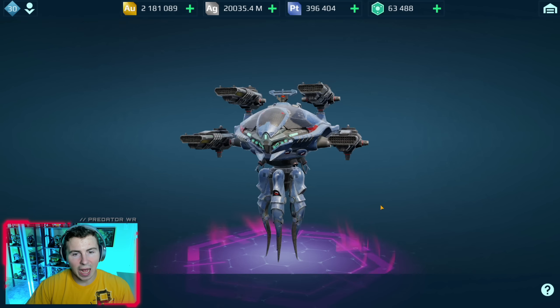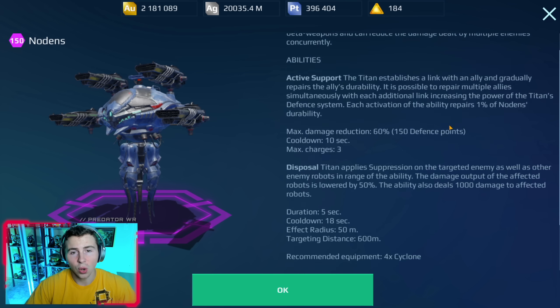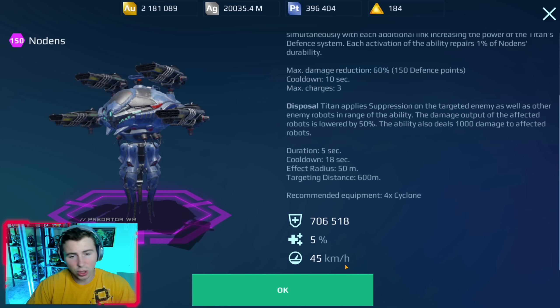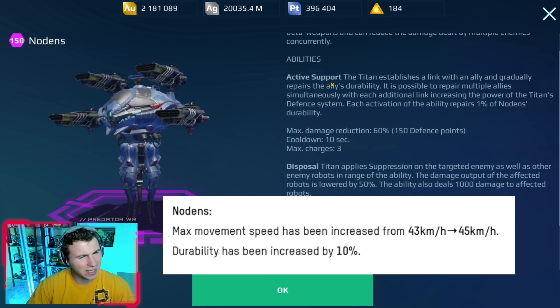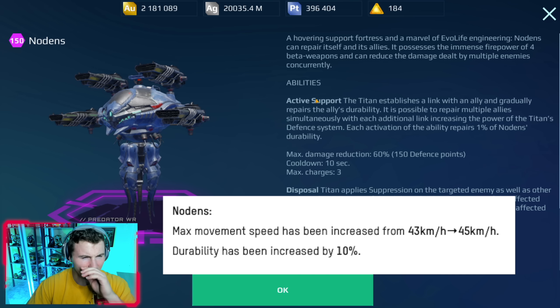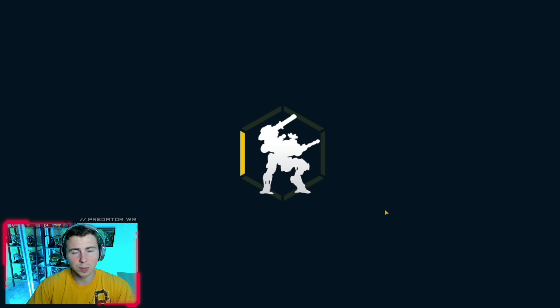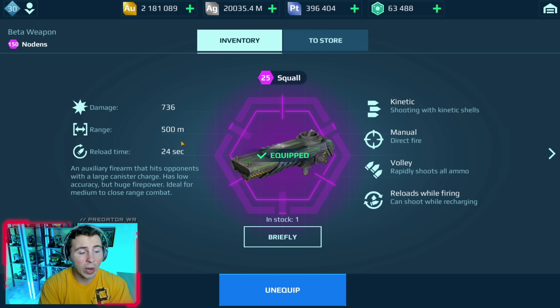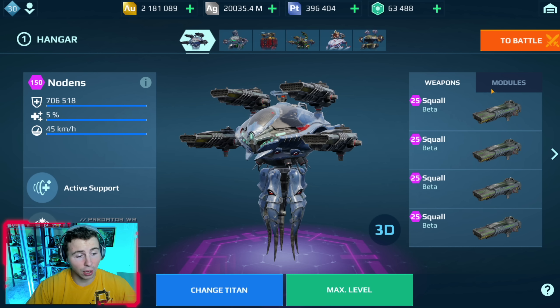The Nodans speed buff is 2 kilometers an hour, which is a pretty weak buff honestly. It used to be 43 kilometers an hour, now it's 45, which is kind of bad. But we do get 10 or 15% more HP — I'll put it on screen — more speed, and then the Squall. The reload is terrible at 24 seconds, but the Squall used to have 10 shots per clip and now it has 14.